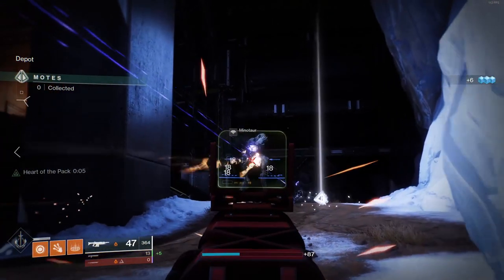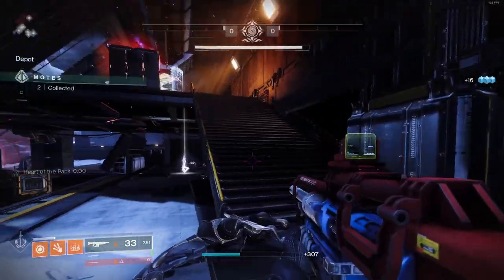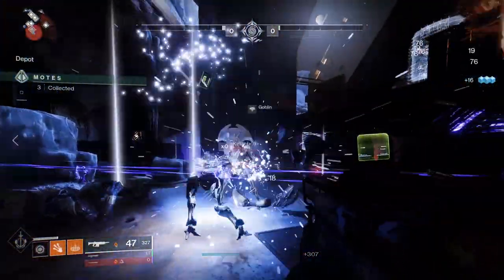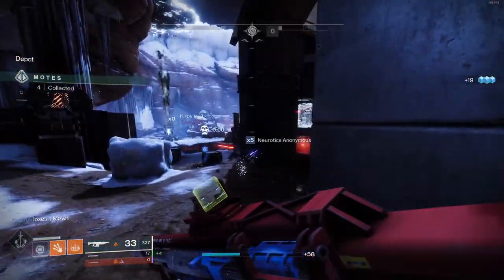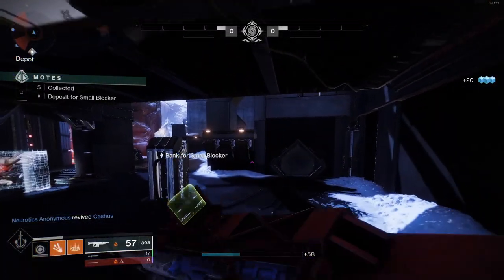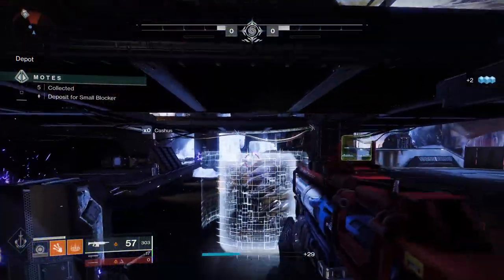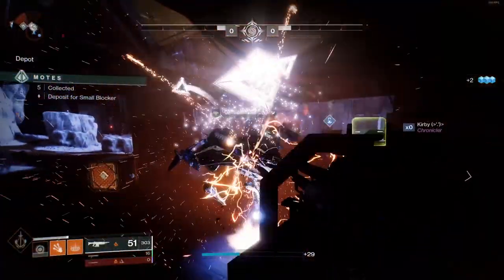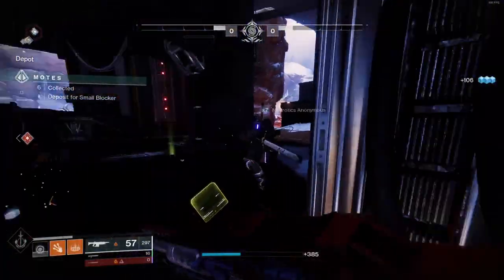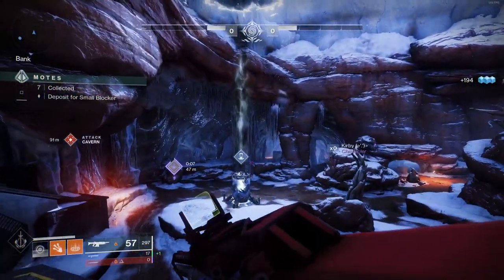We're going to be going into some PvE gameplay within Gambit and stuff. I'm not proccing Killing Wind because I switched my roll — Killing Wind is nice but for PvE I'm using a roll with Genesis and obviously Dragonfly, which together in PvE is a solid combo. But as I said, this can actually roll some really nice PvE perks. You can get Subsistence if you want as well — a lot of people love that.